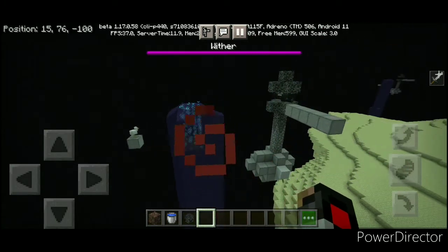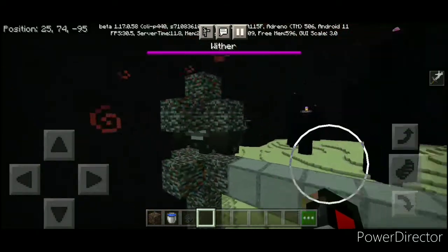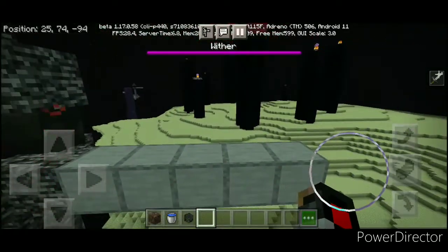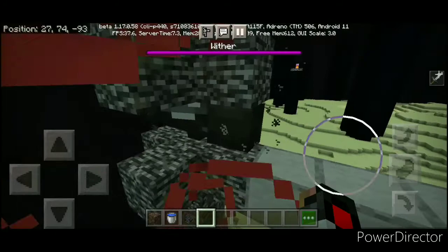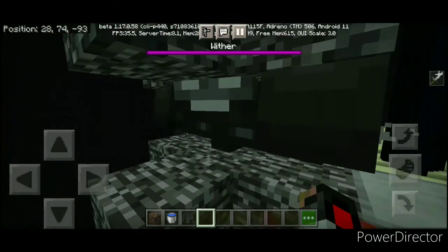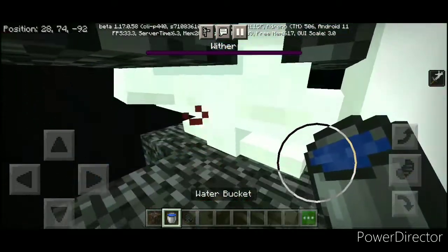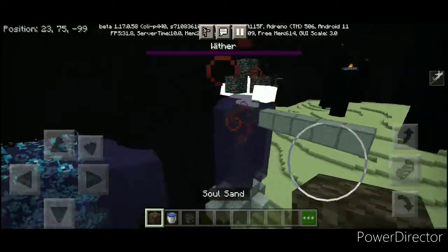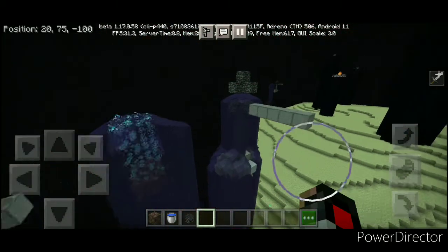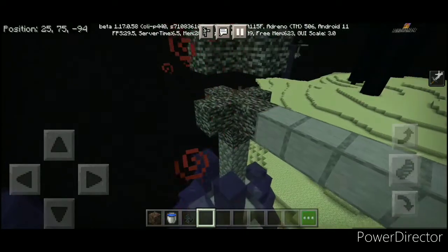Similar to the previous wither cage, you cannot leave this wither alive when you go back into the End or leave the game. So you have to kill the wither before leaving. In order to kill this wither safely, destroy the wither, then place water in to reduce the explosion damage. After it explodes you can collect the nether star, then block up the water like that.